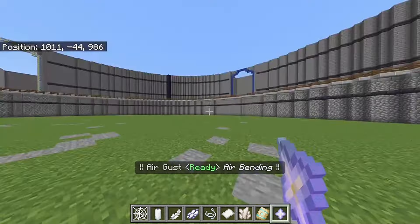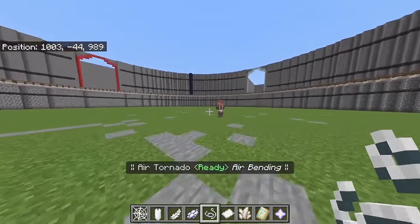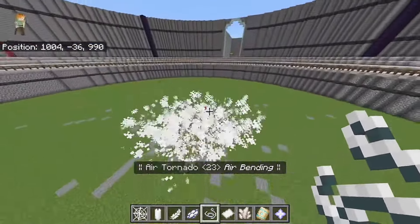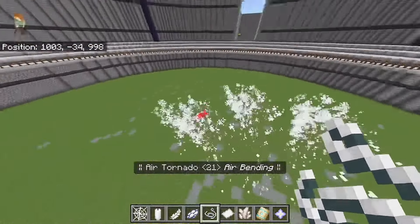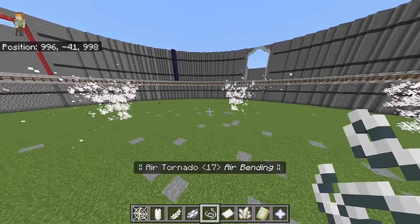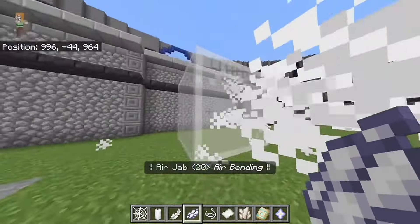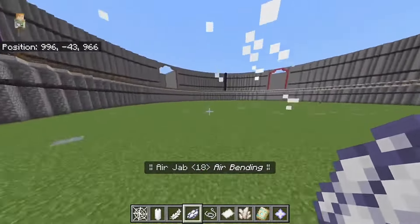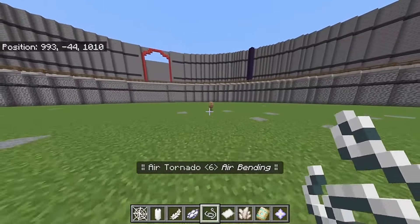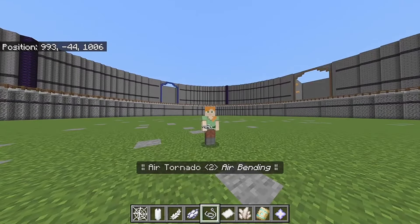While waiting for the cooldown, let's showcase Air Tornado. This summons three tornadoes and puts entities on a little trip, pulling them all the way far, which is pretty cool. Getting back to Air Jab — when it hits a wall it makes a cool interaction particle. And now we're back to Air Tornado.